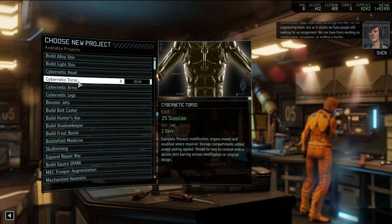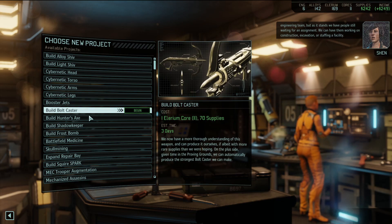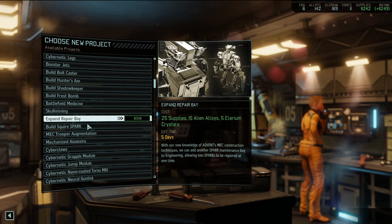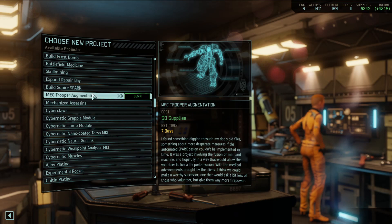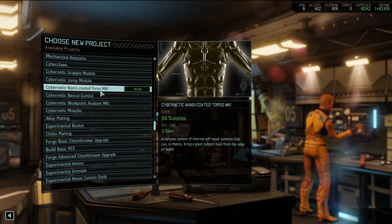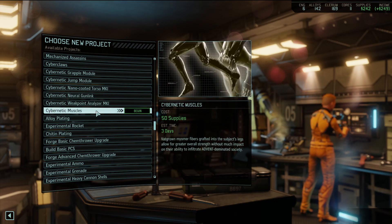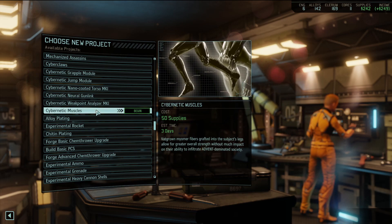Thanks for recruiting new staff for engineering. People still waiting for assignment - we can have them working on construction, excavation, or staffing a facility. We could build more bolt casters, but that's not what I want right now. Mechanized assassins are an interesting option.